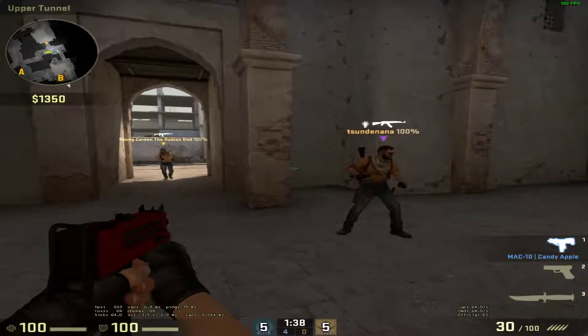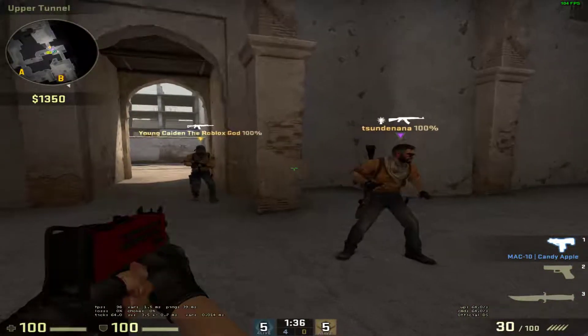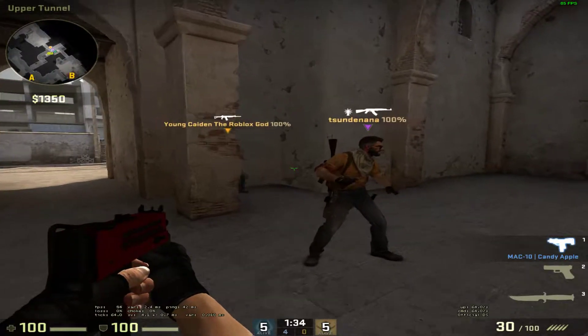Kaden, come here. You're gonna go first because you're a god. Yeah, you're entry frat. Kaden, get ready. Kaden, go for it.